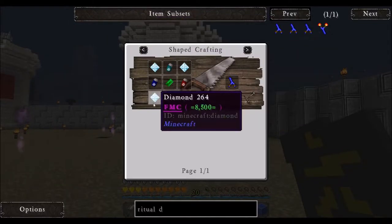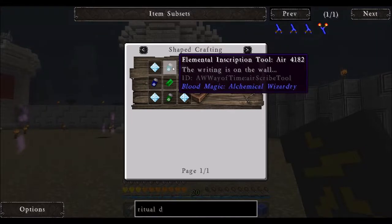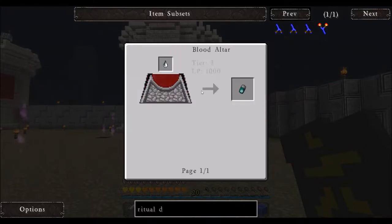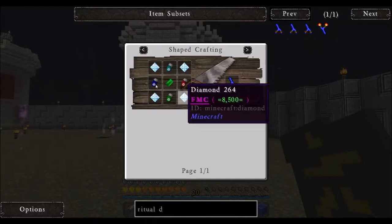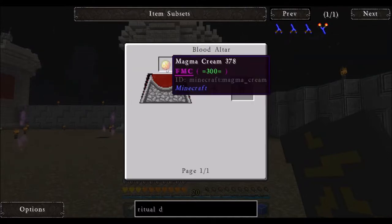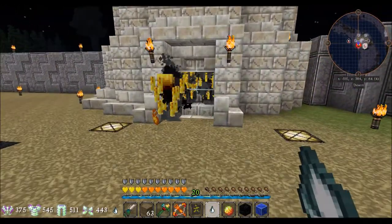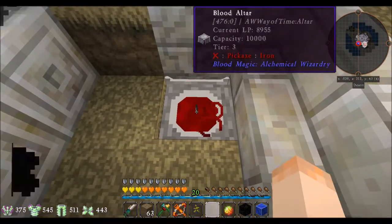What do we need? We need 4 Diamonds, an Emerald, and an Elemental Inscription Tool — Air, Water, Earth, Fire. This is a Tier 3 Altar with a Gas Tier in it. And we need Lapis, Magma Cream, and Obsidian. We're going to throw those into our Altar. Ta-da!